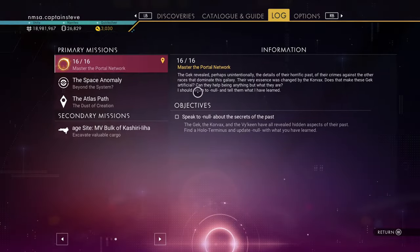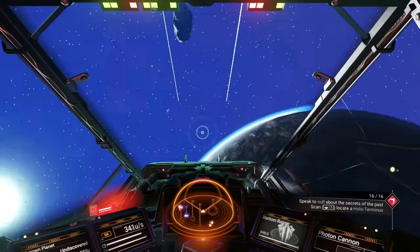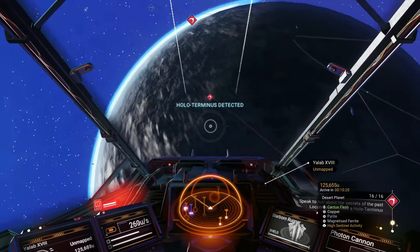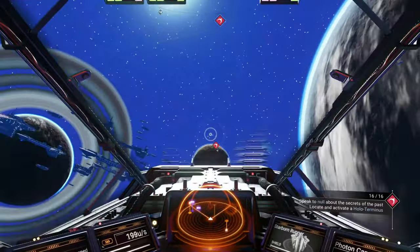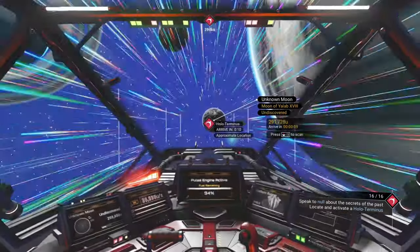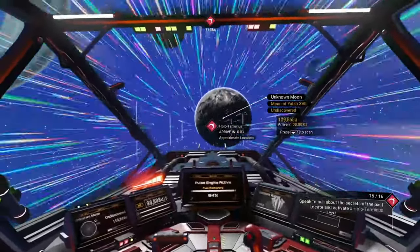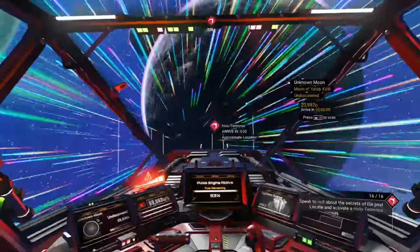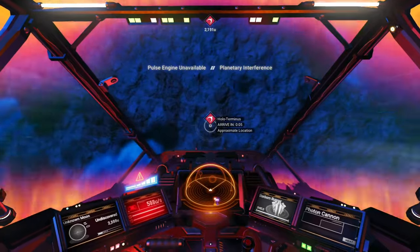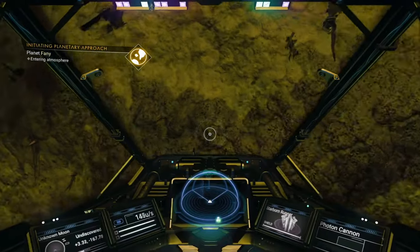As I leave, I think through what I have learned. The Gek released the Korvax because their biology was altered — there was no spiritual revelation, no grand redemption. It was a switch in the brain, an alteration to genetic code. I think of the simulation Nada showed me, their intended heaven for Artemis' soul. It was a false reality full of arbitrary and unseen rules. How is life any different? Elon Musk reckons we might actually be in a simulation — he thinks the chances of us being in base reality is lower than the fact that we could be in a simulation. Speak to Null about the secrets of the past. Let's head on over.